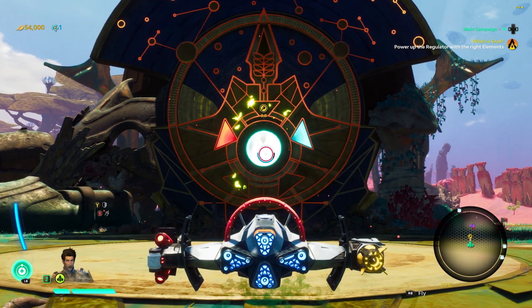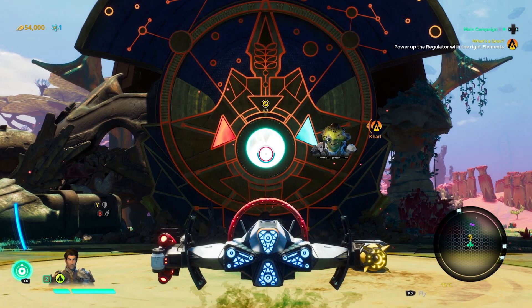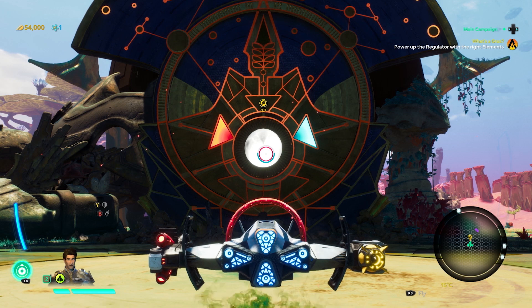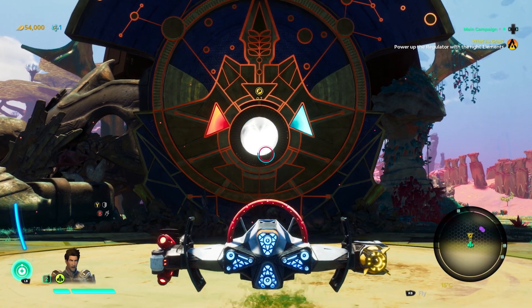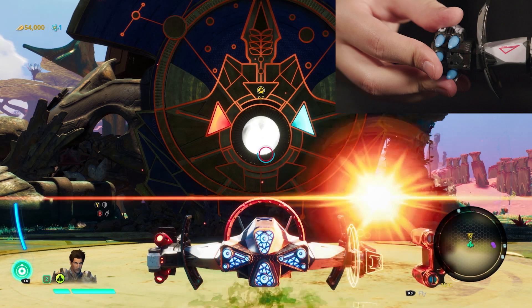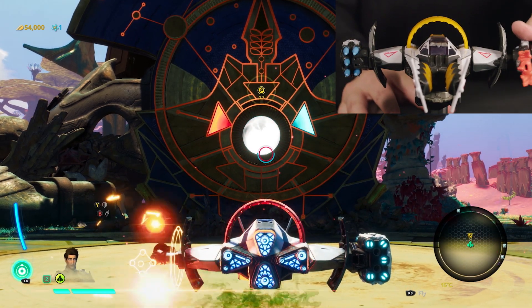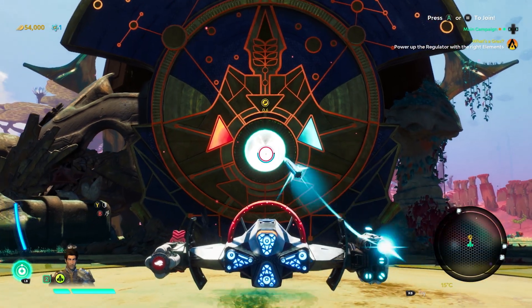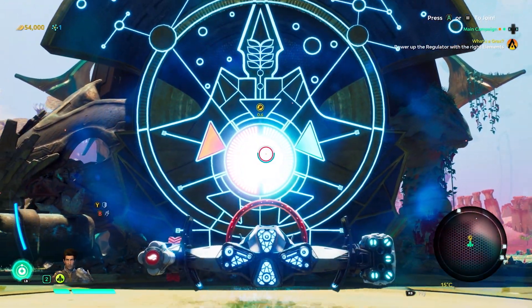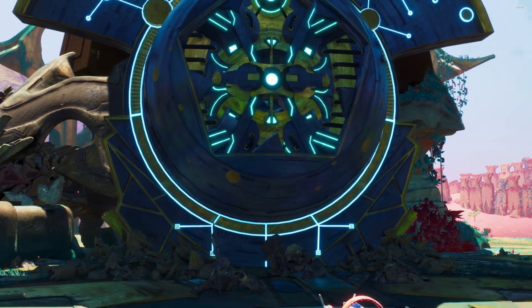We must be doing something wrong. Keep switching up your weapons — maybe a different combination will work. I think the Spire is reacting to my weapon. Wonder what a different one would do. We will need two types of weapons to solve this puzzle: an ice weapon and a fire one. It's opening!